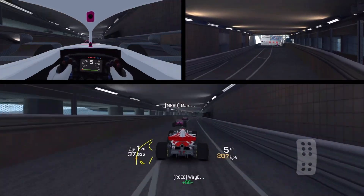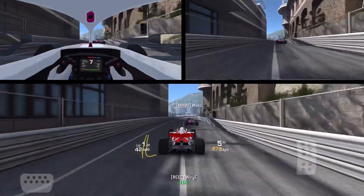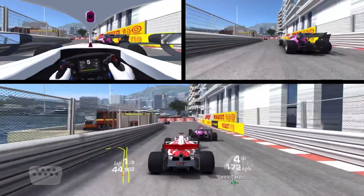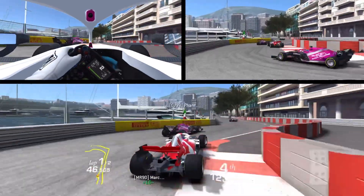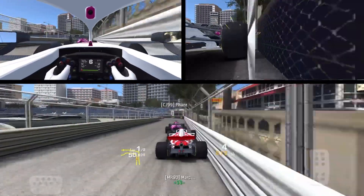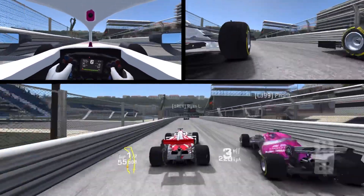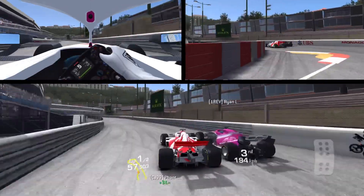Now I can definitely get one at the chicane — maybe two. I'm gonna brake a little bit late and go to the left. The bots over-brake here. It didn't work so well. Coming up here — extremely short braking point and just plow through this. Heavy contact. Contact again. I wrecked him and then I put him straight.